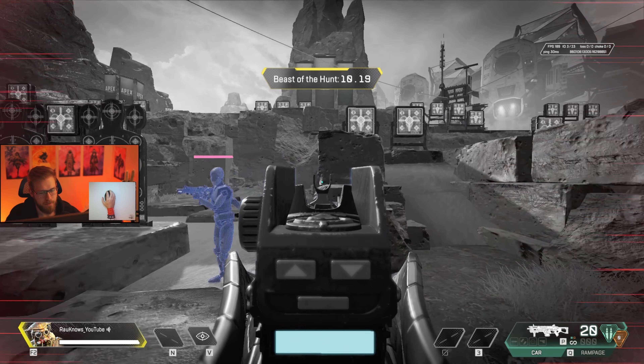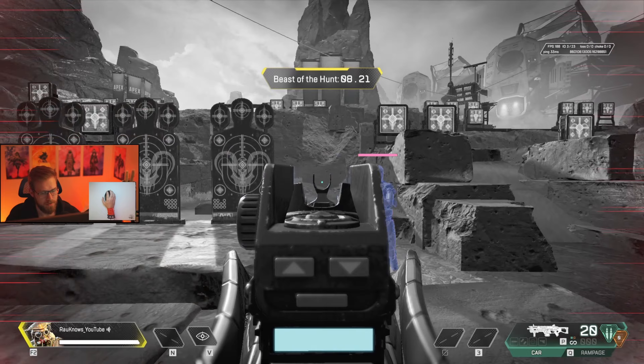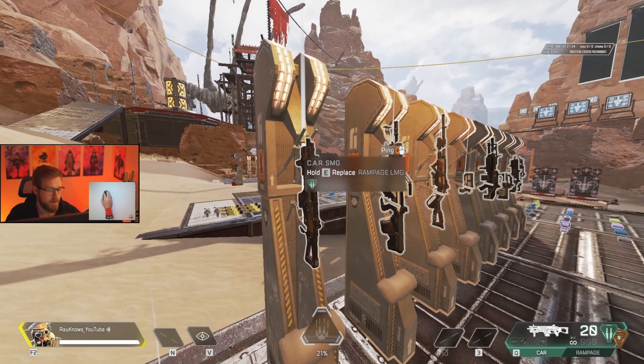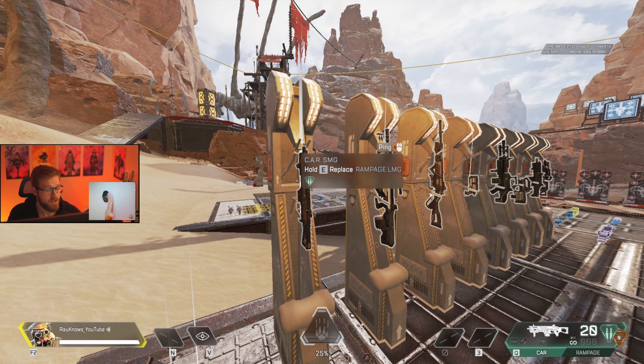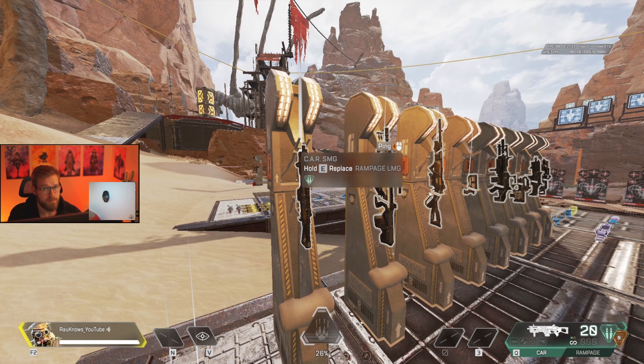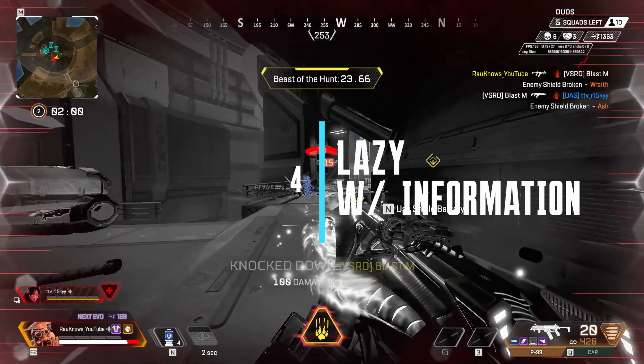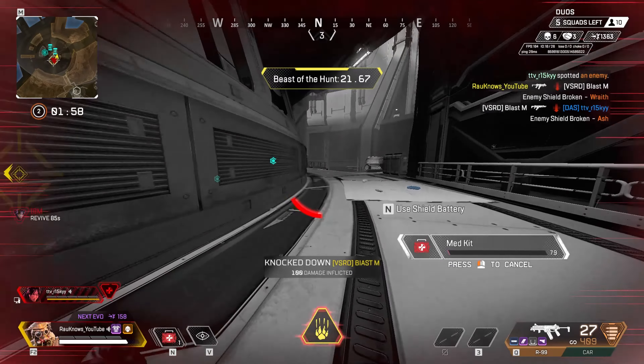For shotguns and SMGs, always try to prioritize hipfire — with one exception: the Mastiff. With the Mastiff you always want to ADS as the spread is much tighter when you aim down sights. Here's an example of your strafe speed with an LMG in your ultimate versus your strafing speed with an SMG in your ultimate. My personal recommendation is a close-range weapon and a medium-range weapon — personally the CAR and the Wingman. The CAR can be replaced with any shotgun or SMG, and the Wingman can be replaced with an R-301 or Flatline.